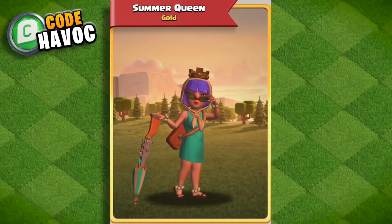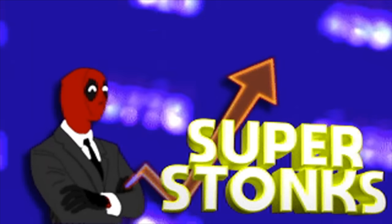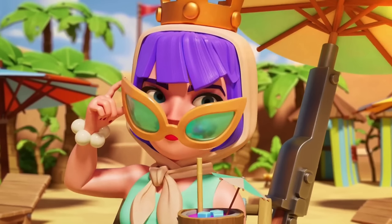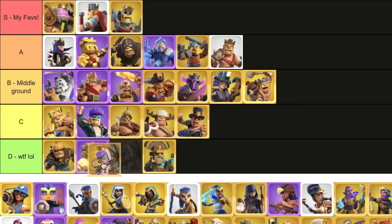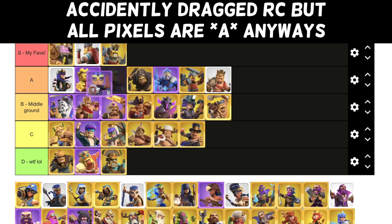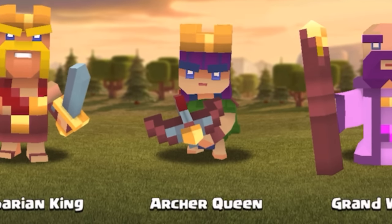Summer Queen — this one's a slight improvement over the Summer King, but I'm still not a huge fan of it. This was the perfect opportunity to put her in a bathing suit — just kidding. It's just that she looks kind of funny with the excessive sun protection, but I guess that's what the queen would do in real life. I had this at D, but I'm going to move it up a little because it's not that terrible. Pixel Queen — I think you should expect me to say A for all of these, so get used to it. I love them all, and the queen is no exception.